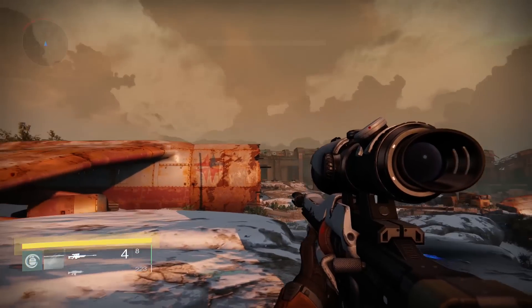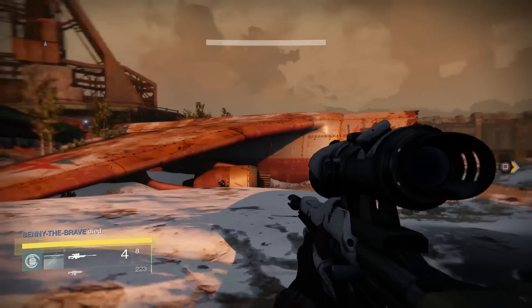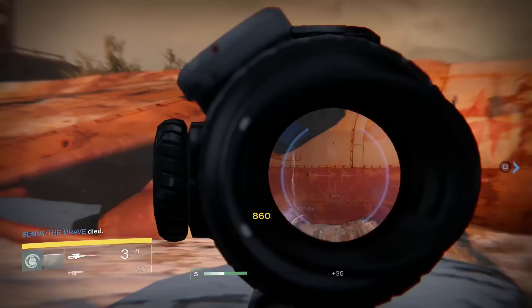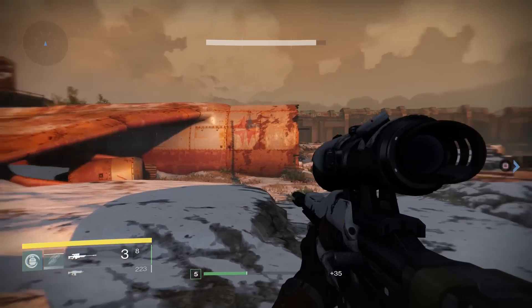Go for precision kills. You can tell when you get them by shooting an enemy in a certain area, like the head. A yellow number will flash indicating you hit them in the right spot for a higher amount of damage.